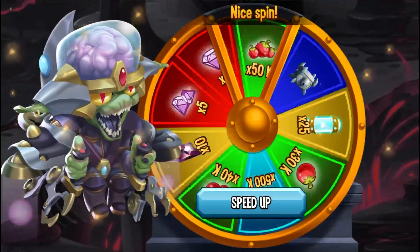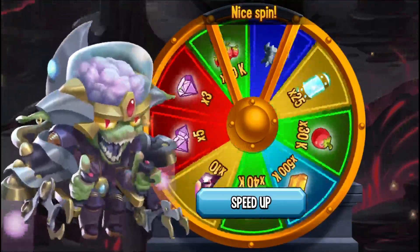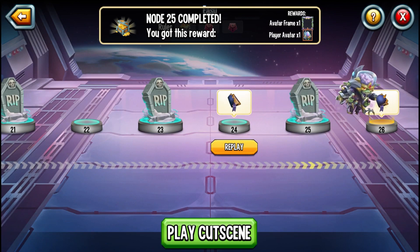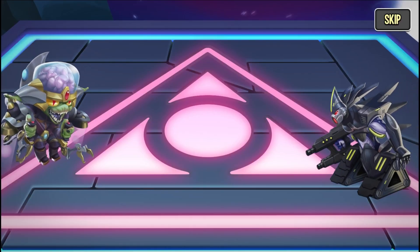Let's spin the roulette wheel and see what we get. Looks like five gems — good way to end this. Awesome. Let's see how this ends with Tyrant Skill. Does he defeat him, or is he just taking the tower willingly?